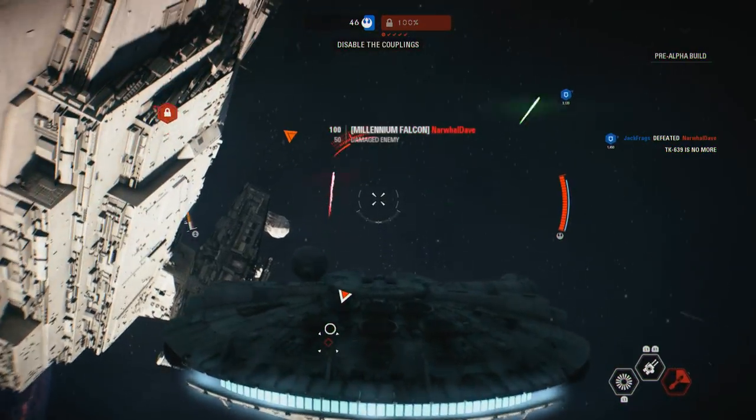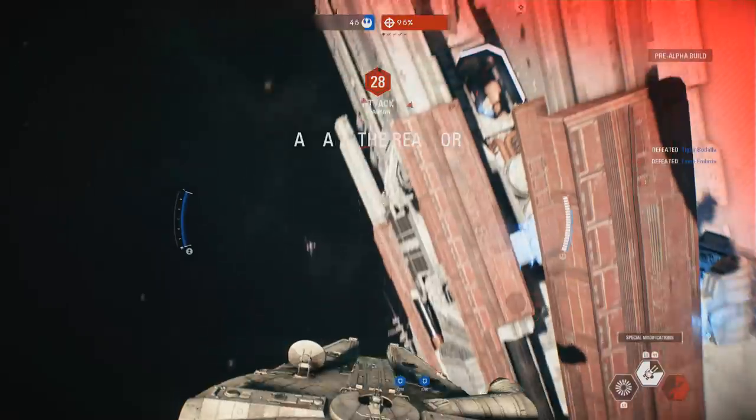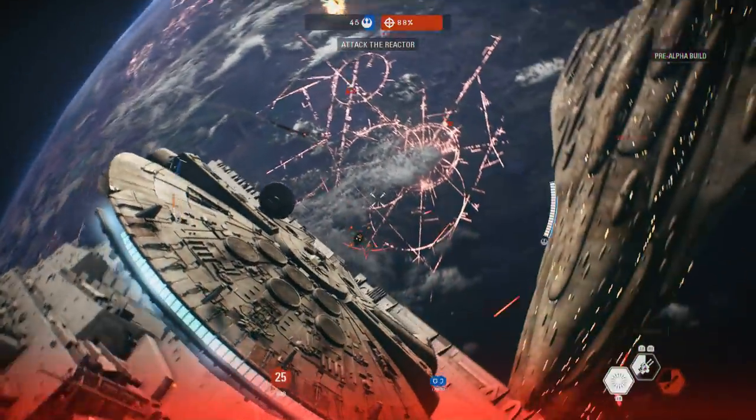Well done — let's go! Hit those clamps to disable the destroyer's shields. Shields down. We have a brief window to target the reactor. Quickly, before they come back online.